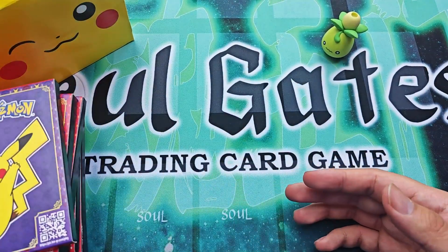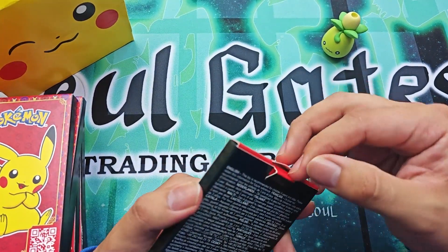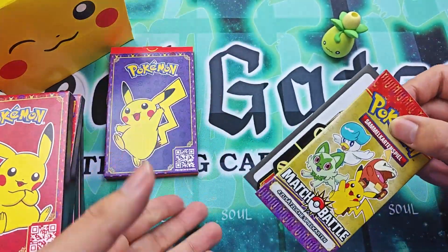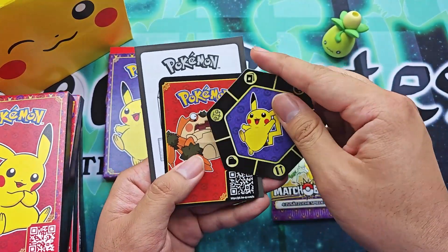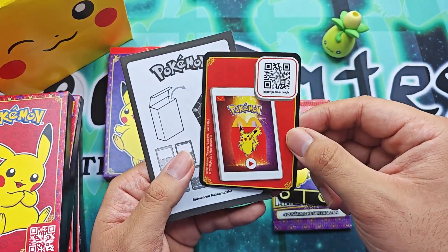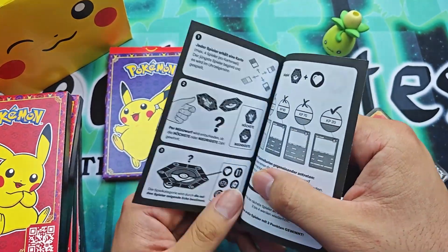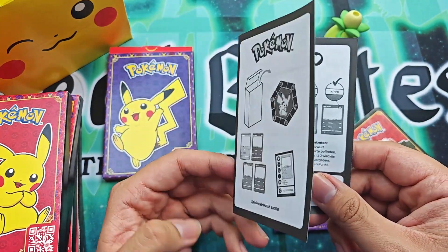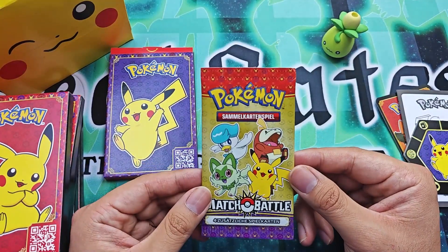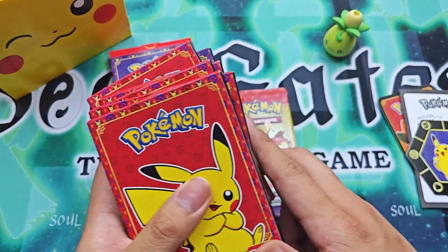So let's first open one of these packs and see what we have inside. With each Happy Meal you will get the booster pack, a toy, a game thing, a card divider with a QR code for the game, and a little booklet with how to play. But today we are only here for the booster pack, so I'll open all the packs from these little boxes.